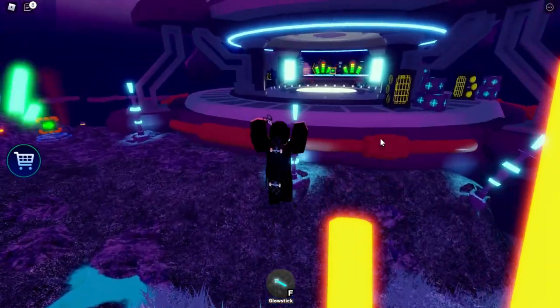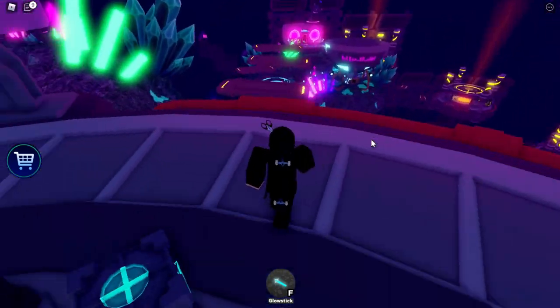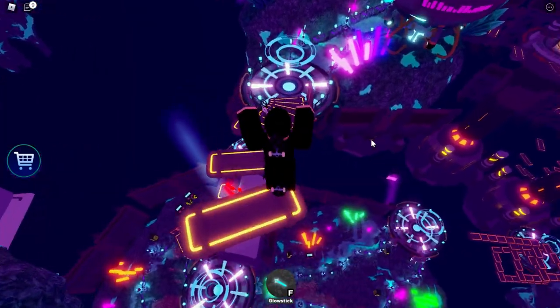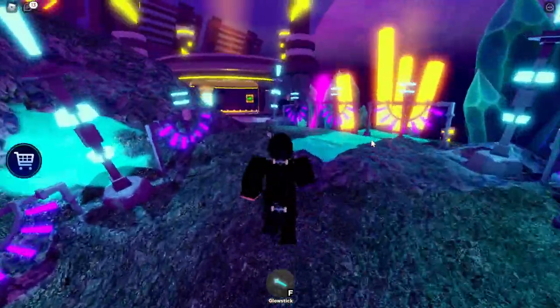Jump down here and follow the path if you want — you don't have to. You'll get to checkpoint three. Make your way all the way down, jump over all the platforms, and you'll get to a teleporter portal-looking thing. Then make your way over to what I believe is checkpoint four.